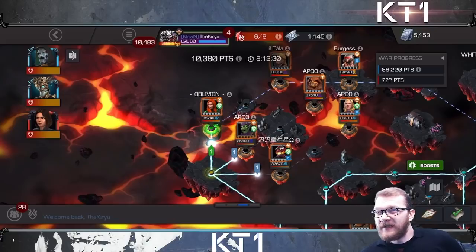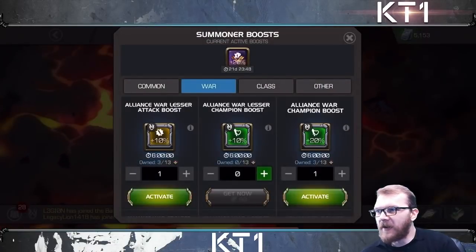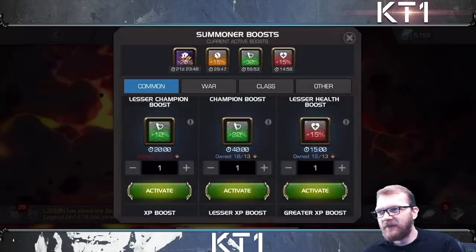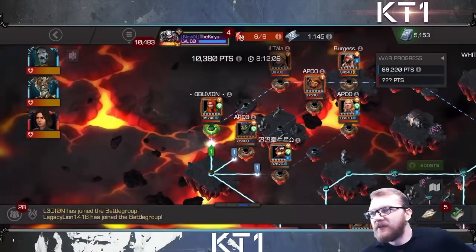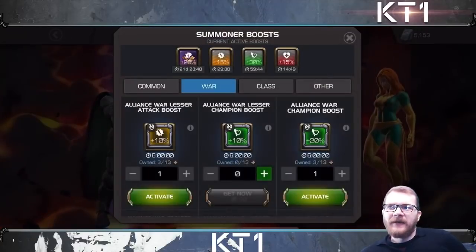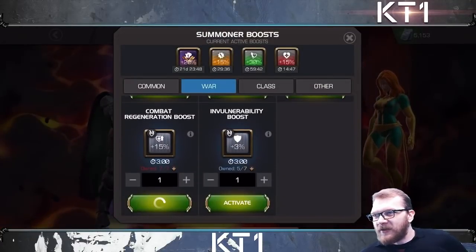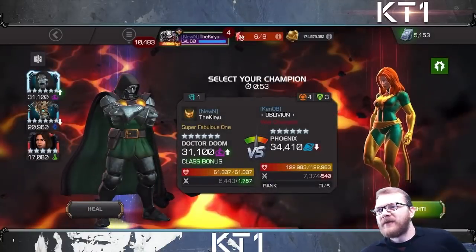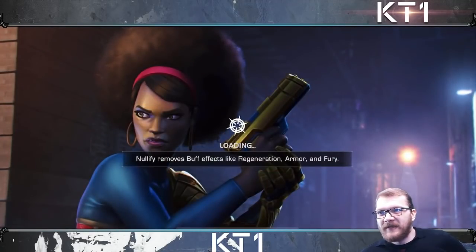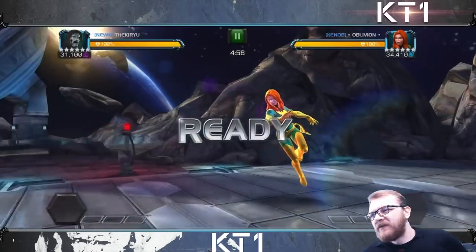I'm starting on Path 1 in Section 1, which I haven't done in a while. I need to deal with this Phoenix — fairly easy, even though it's high ground — then a Longshot, then a Weapon X later on. I'm going to be boosting up obviously because it's Kenobi, even though Phoenix is a very easy fight. I'll use my Dr. Doom here. I'm using a Regeneration boost just because I have some expiring in about a day — basically use it or lose it.